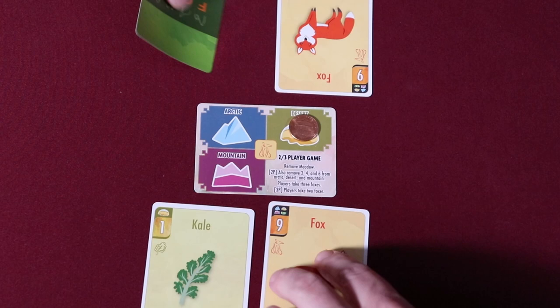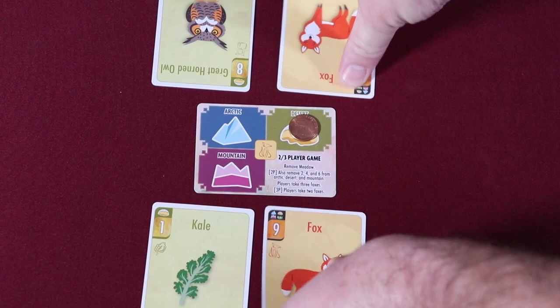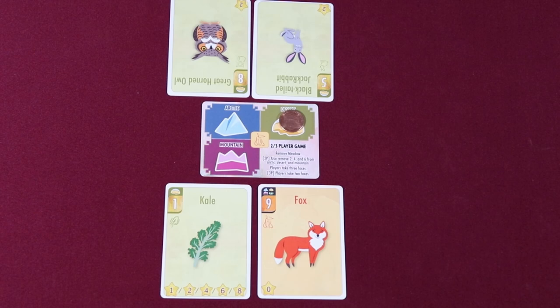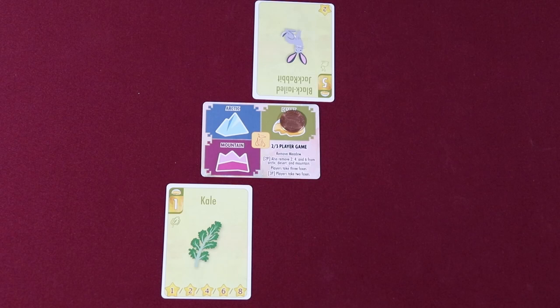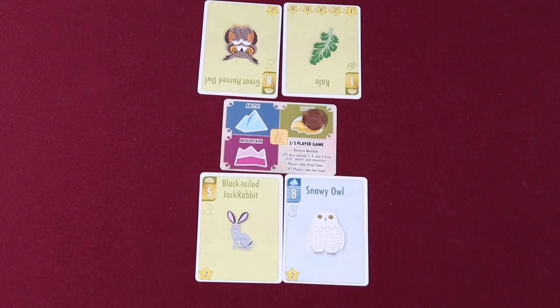Tricks are resolved from the highest number card to the lowest, in the following order. Foxes are resolved first. However, if more than one fox is played in a trick, all face-up foxes are discarded immediately. If only one fox is revealed, the player that played the fox may choose an opponent's face-up owl or rabbit in play, as long as it matches the round's current terrain. To do this, they simply take the card they wish to score, discard their fox, and place the captured card face up in front of them in a scoring pile.